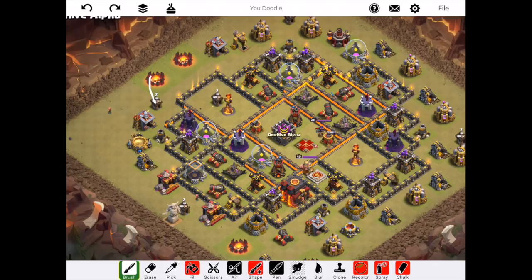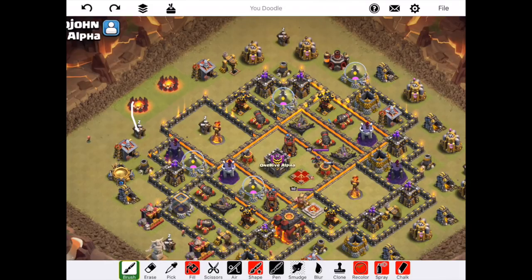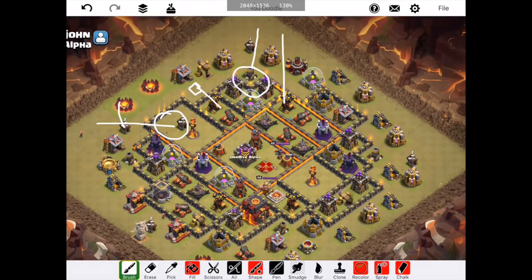I'll use the Rage before the ability probably, just because I want to save the ability for when the king gets involved — it's important to have the queen up at the end of the attack. Once that queen walk is done, I'm going to drop like six or seven loons directly at the Inferno, drop a Haste right here, then keep my Hound away from that air defense right there because the single Inferno will lock onto it. So I'm going to drop my Hound right there, then drop like six or seven balloons with a Haste.